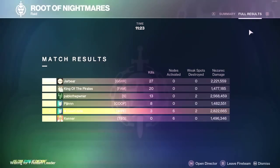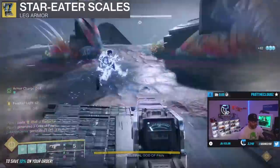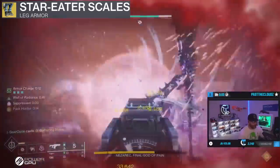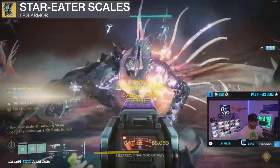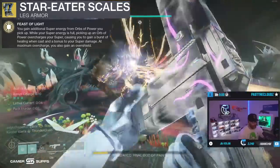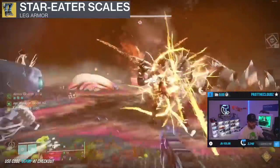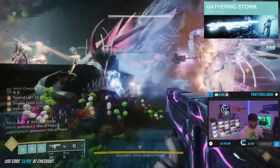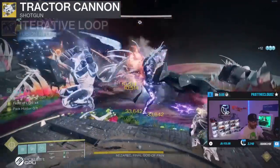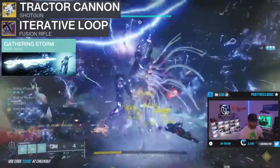A lot of hunters use Star Eaters with Blade Barrage, which is insane, although those knives don't always hit. I've been running Star Eaters a lot in raids, specifically for boss encounters like the planet boss or Nezarec. I'm just going to show a demonstration with Nezarec — you run around, kill adds, make orbs. Every time you punch something you're making an orb, so you get Feast of Light so easily. All you're doing is picking up orbs, getting Feast of Light x4, ready for DPS. Gathering Storm actually does a lot of DPS to this boss — probably around a million or even higher.